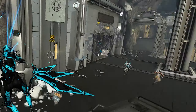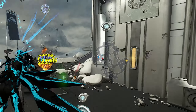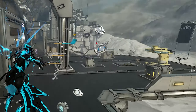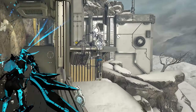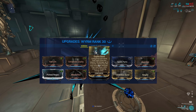Enemies will always try to spawn behind the host. In normal missions, Duplex Bond will work while using Razor Wing.